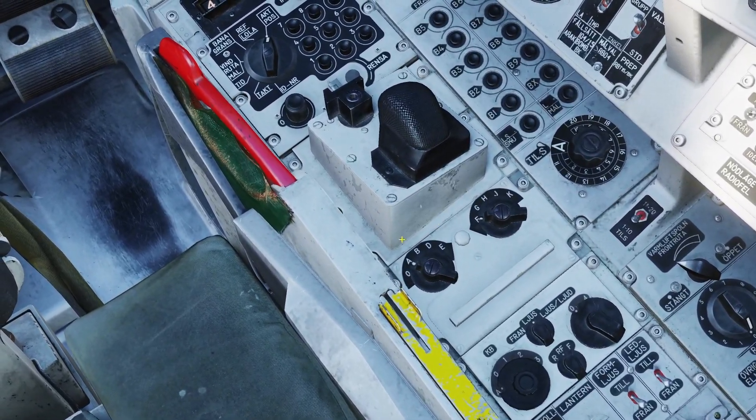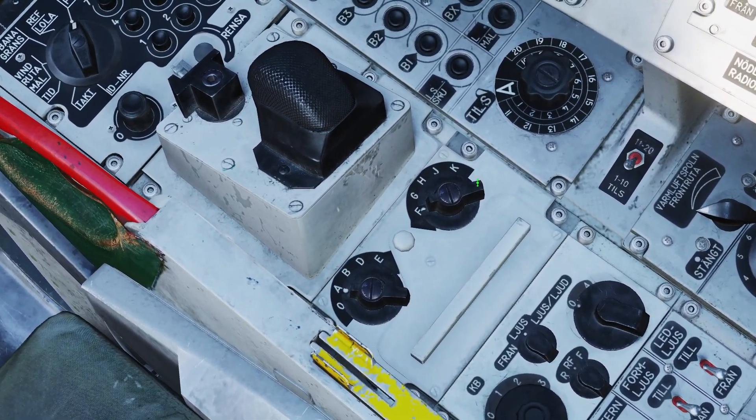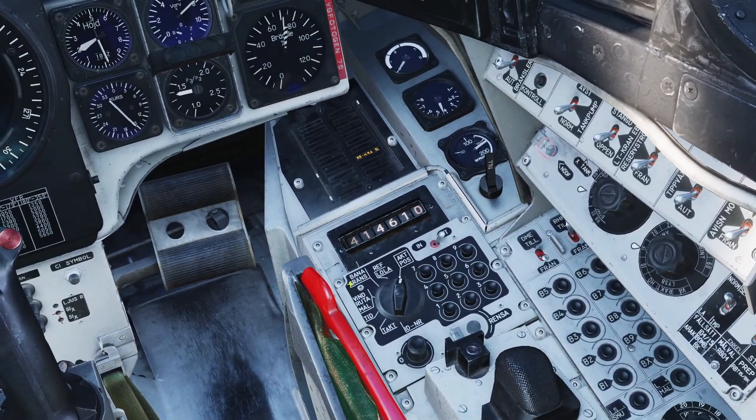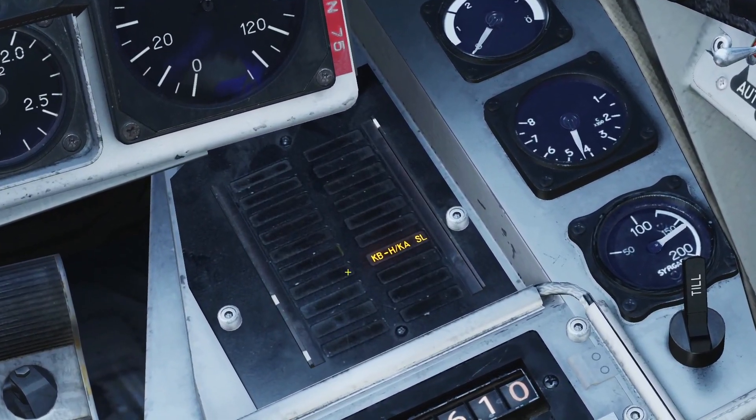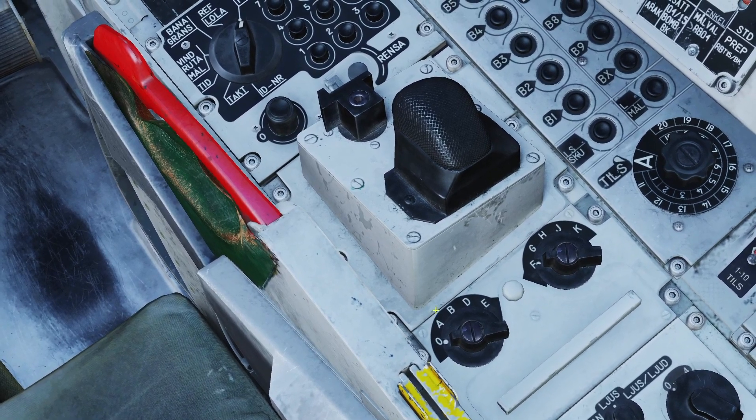I'll go over the regular U22 first because the controls are a little different between the two. You control the jammer with these two controls. If you're using the regular U22 pod, the second switch doesn't matter — you only have to worry about the first one. If you have it pointing to zero, it will be off, and you'll see a warning light.